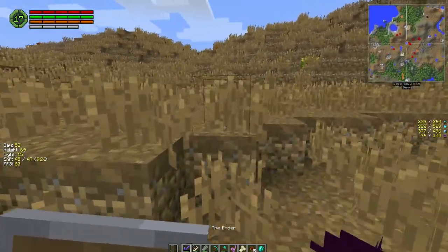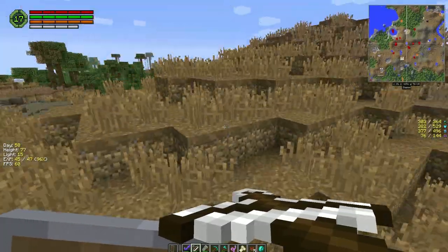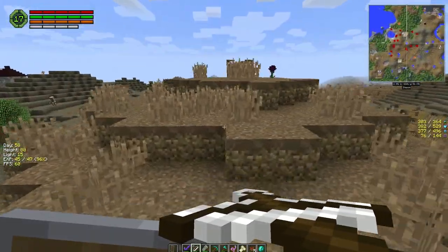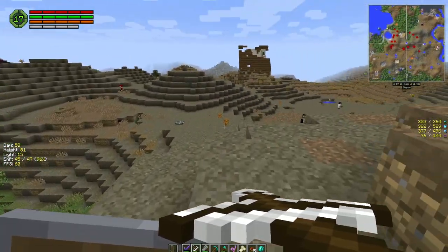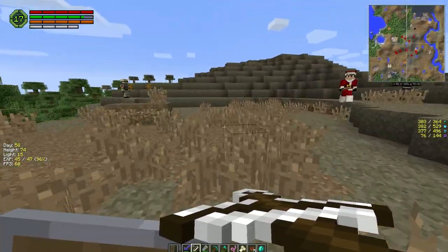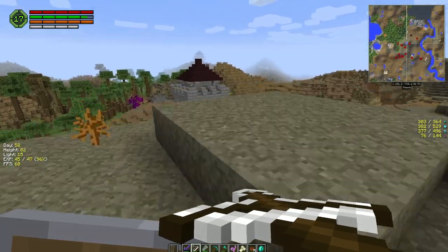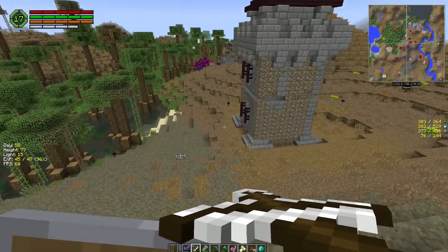Hey Notch - where are the creepers? Oh! That tower's got chests in it - we're gonna go up there just to see if they've got anything cool. What's up buddy! Now this place has got spawners in it too - I'm gonna break them for the XP. If you wanted to gain a lot of XP, just find one of these things.